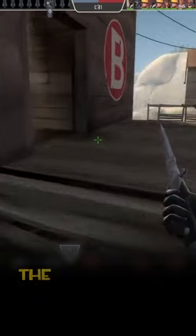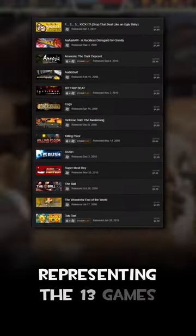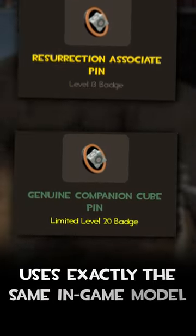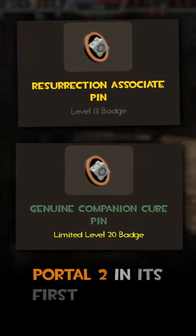Players of the ARG also earned the Resurrection Associate pin. This pin is always level 13, representing the 13 games involved in the treasure hunt. The completely different item called the Companion Cube pin uses exactly the same in-game model. This second pin was given to all players who pre-ordered or bought Portal 2 in its first few days after release.